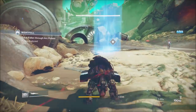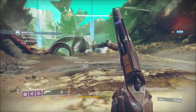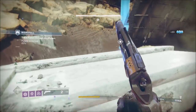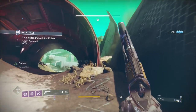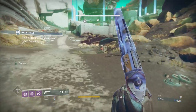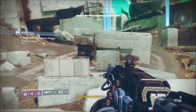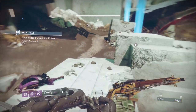The first thing I'll say about the strike: as you can see, we've got the Vex version. If you start and get the Fallen version — there'll be a couple of Dregs and guys on pikes at the start — just restart until you get the Vex. It's not more difficult, it's just a points thing; there just aren't as many ads in the Fallen version.